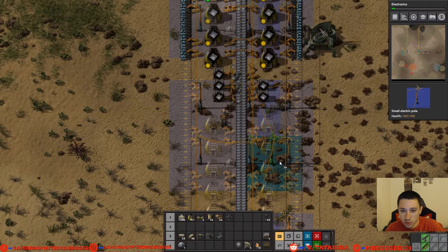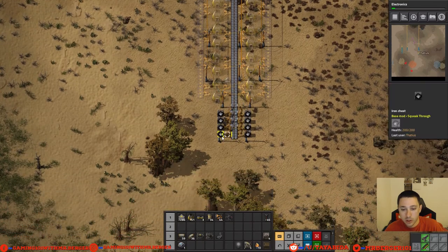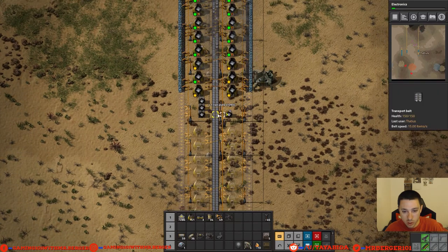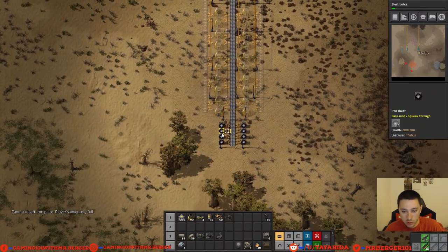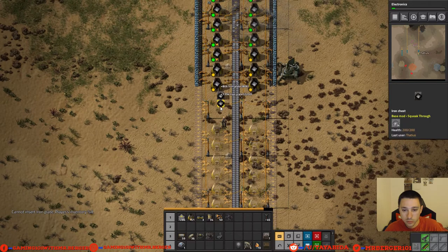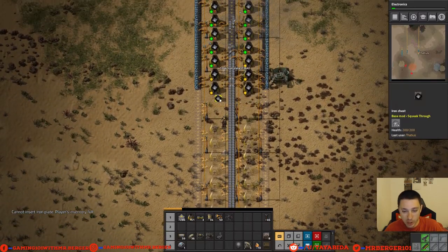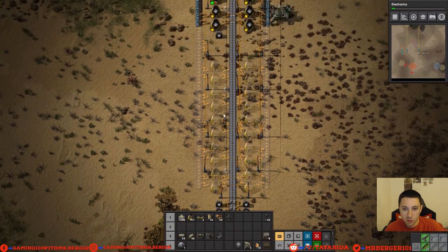That's not supposed to be in the blueprint — okay, that makes sense. Let's go ahead and just move all the iron slowly but surely down there. Pick up these inserters so they don't keep inserting, and we'll get what we can from here and move all that in there. It's another time-consuming thing, but I just want to make this change now for the sake of the long run of our base. We'll take the time to adjust right here.